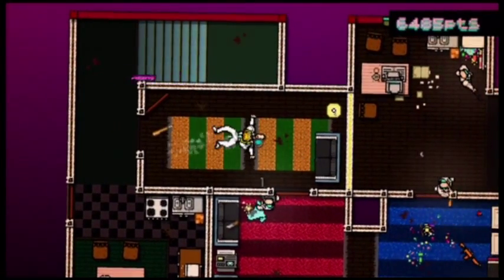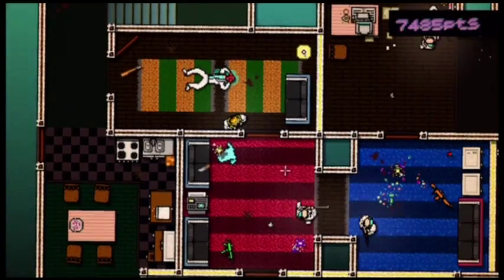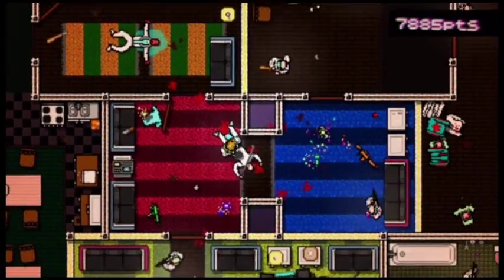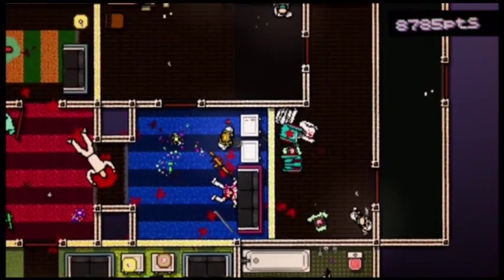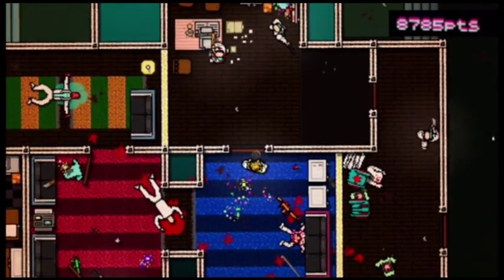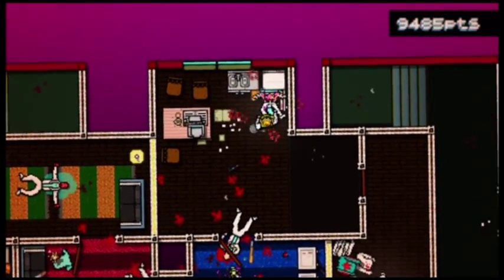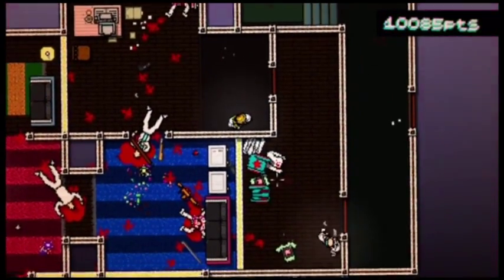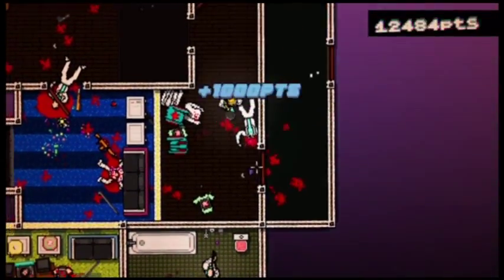This is a unique execution animation that you can do with that. You pour the boiling water on the guy's head and then there is a secondary execution that you can do once the pot is empty. You're going to need to do all of these for one of the trophies in the game called Always on Top, so you may as well get some of that knocked out when you get a chance. Here's the other execution I was talking about — smash his face in.